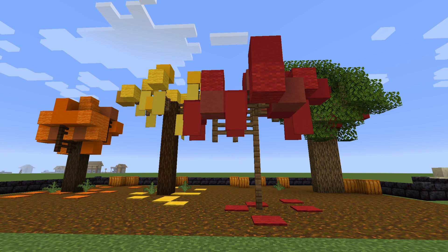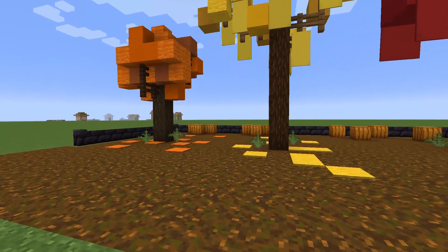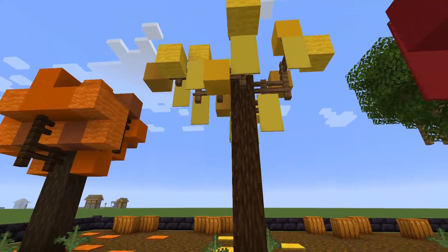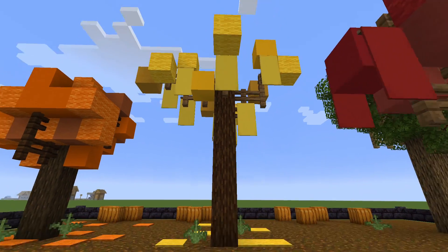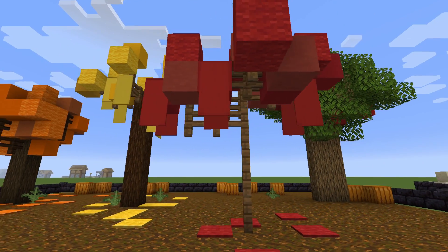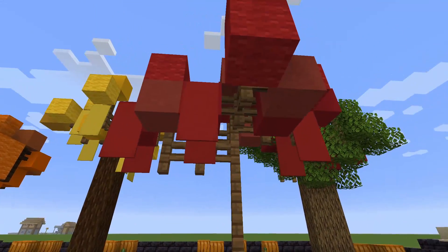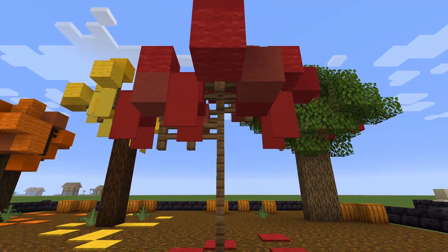And lastly we have autumn, or fall if you prefer. We've got a bright orange tree over here and a bright yellow tree here. You can see we've added banners, and I've also made it a little more sparse because I like the idea that it's losing all those leaves. And here we have a red one which is like a smaller, probably younger tree. We've used fences for the trunk and branches, and we've got various red blocks with banners that make it a bit of a droopy tree and a little more full.